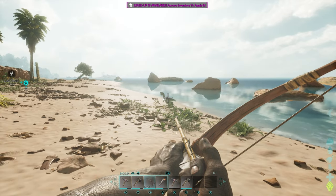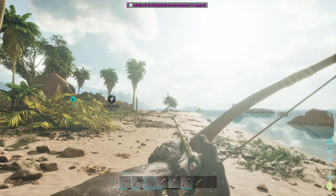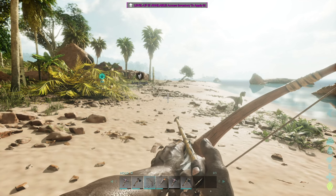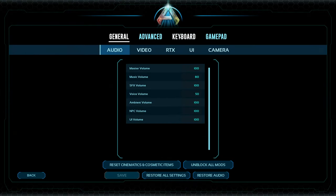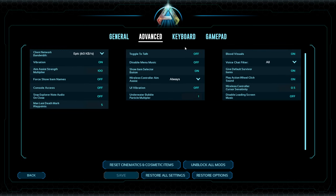So how to turn this on: go into settings — just hit Escape on your keyboard if you're on PC. I think it's the Options button on PlayStation. Go to settings, then go over to Advanced, and it is right here: Aim Assist Strength Multiplier. I have mine at 100.